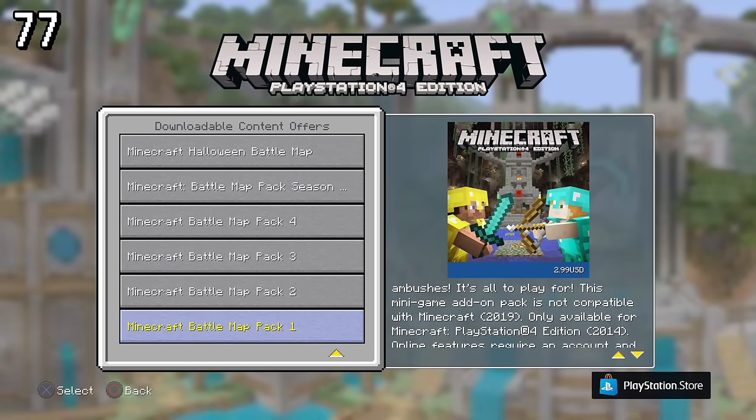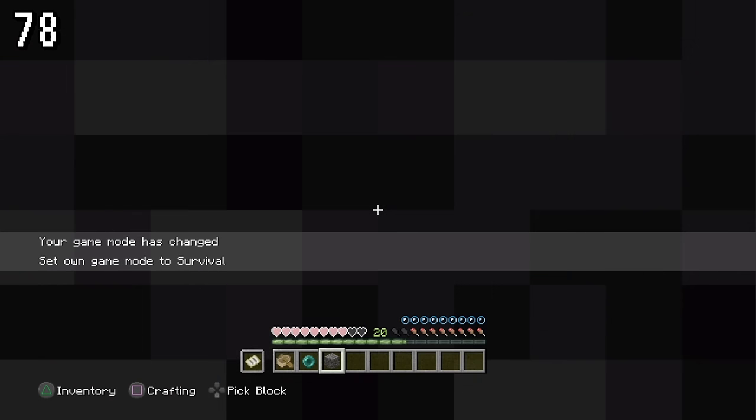In the description of Minecraft Battle Map Pack 1, it says it is not compatible with 'Minecraft 2019,' referring to Bedrock Edition. If you're in a block, you'll stop taking drowning damage if you continue to survive — you can see this because the bubbles that would usually be gone are still there.